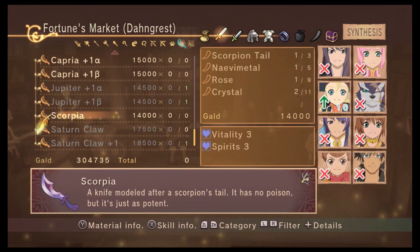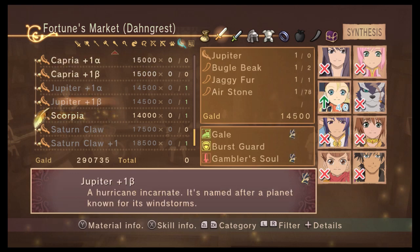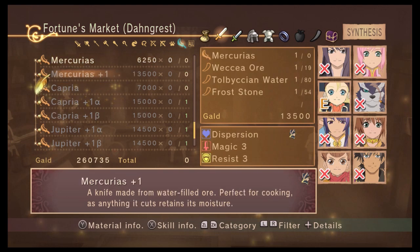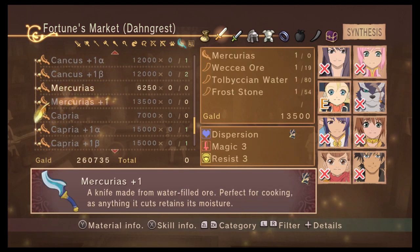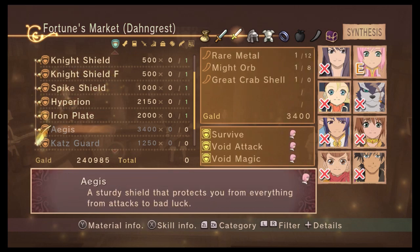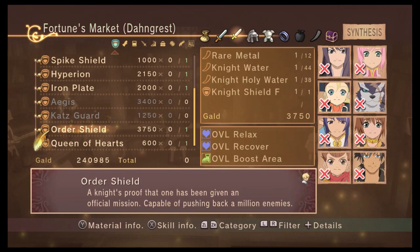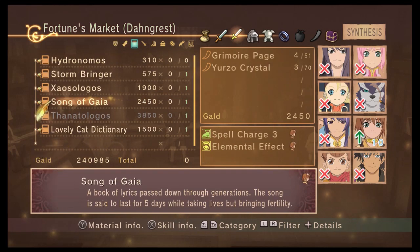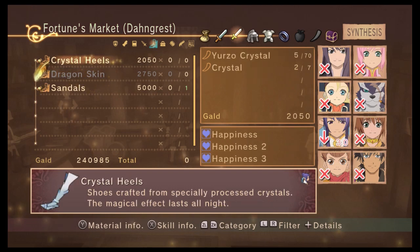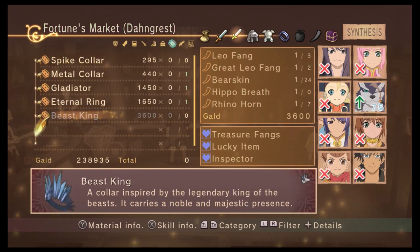There's a new weapon for Patty — the Scorpia. I never knew that was available. Let's make these Caprias. I could use a Mercurius — now I can make the Mercurius plus one. Just being able to get a lot of different weapons. The Kaskar and the Karm thing are still a while away, as is the Swordbreaker. But I can finally make the Crystal Heels for Judith. Oh yeah, new piece of equipment — the Beast King.